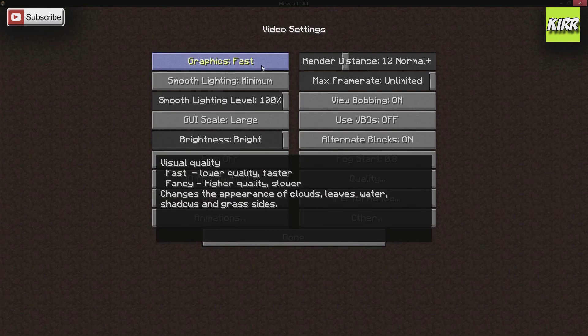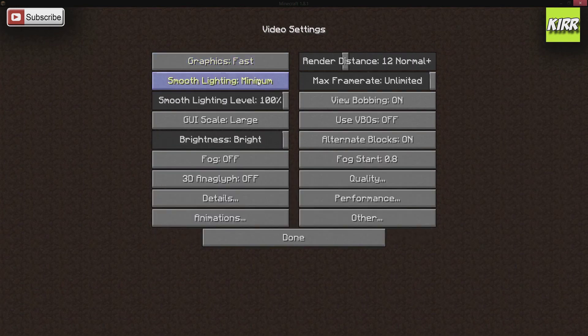I would suggest Graphics: Fast. Smooth Lighting: Minimum. Smooth Lighting Level: 100%. Brightness: Bright. Fog: Off. I go with a render distance of 12, and for frame rate I use 80.